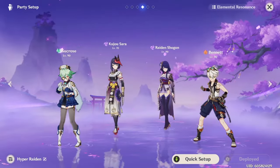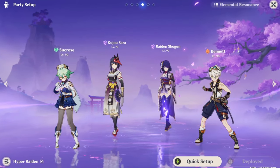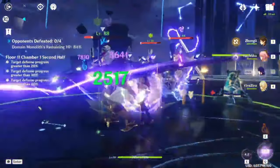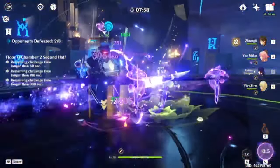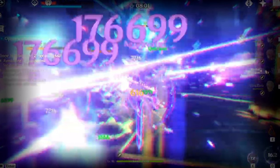Another popular team is Hyper Carry Raiden. This team is especially powerful when you have a C2 Raiden and a C6 Kujo Sara — it really scales with vertical investment. Even with just a C2 Raiden Shogun and without Kujo Sara or Bennett, the damage is already impressive, so just imagine what would happen if you added both.